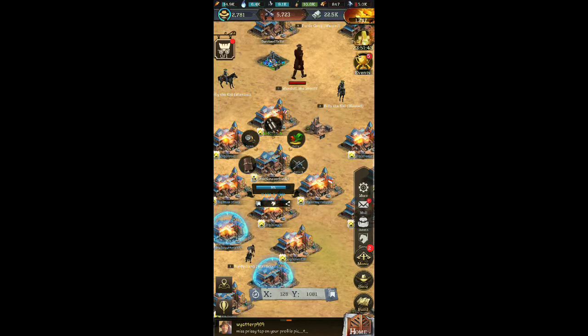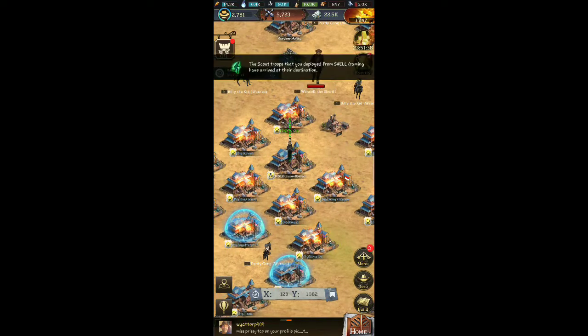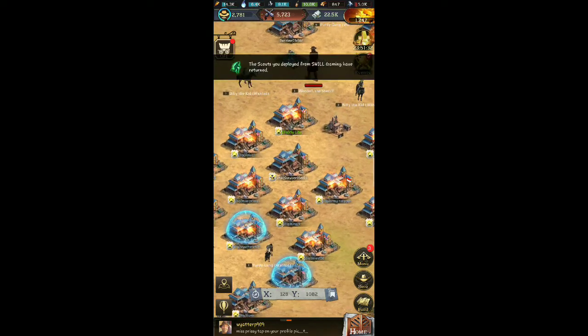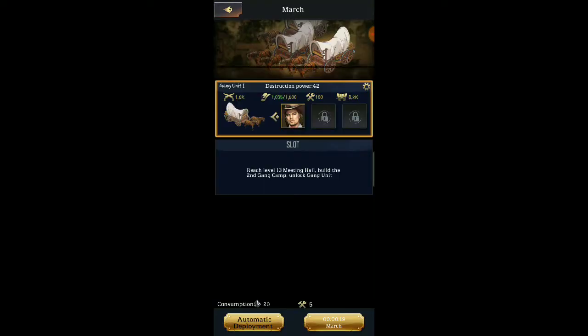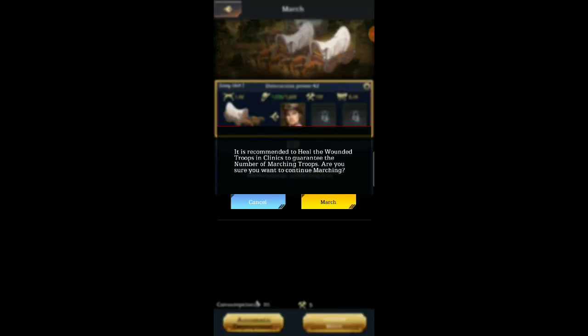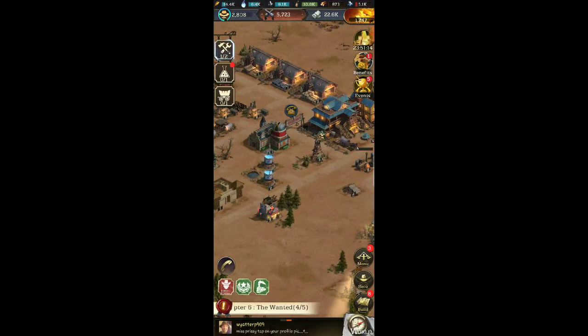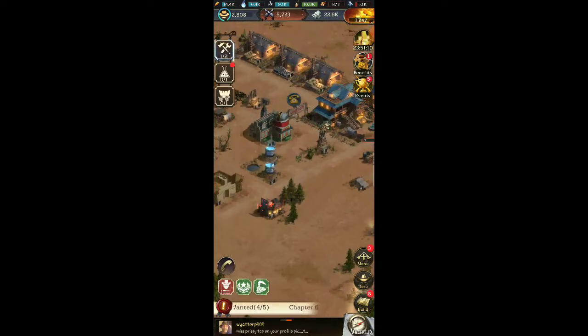I'm gonna go ahead and get some resources here — let's scout this guy out since he's right there. I'm not sure if he's active or not, but we're gonna attack him and get some resources back. We probably should pop a shield — I didn't even have any idea we were gonna get attacked. We got some troops, some tier twos. Let's go inside and see if we need to heal — yeah, we do have some to heal.